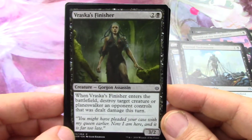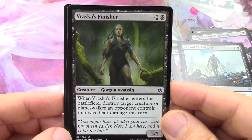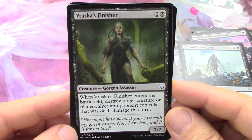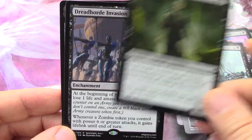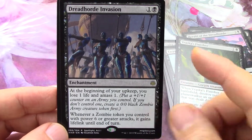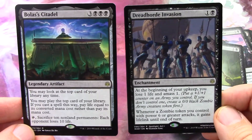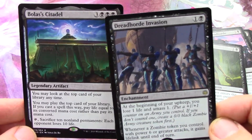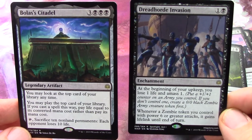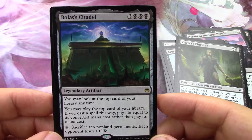The finisher - destroy target creature or planeswalker an opponent controls that was dealt damage this turn. Great, because no matter how strong it is you could have just pinged it and then boom, with this you kill it. More Amass - so these are the two. Oh great, I really wanted this card! I love the devotion - I would put this in a modern devotion to black deck. This is kind of like a Future Sight but in black.